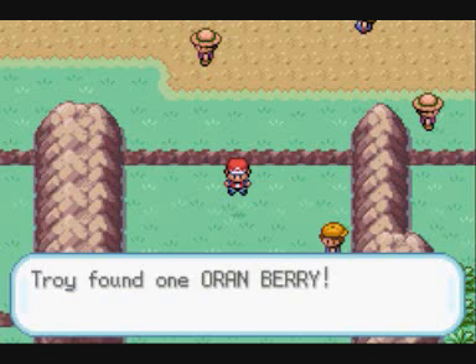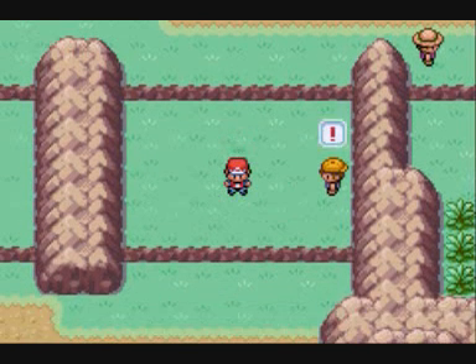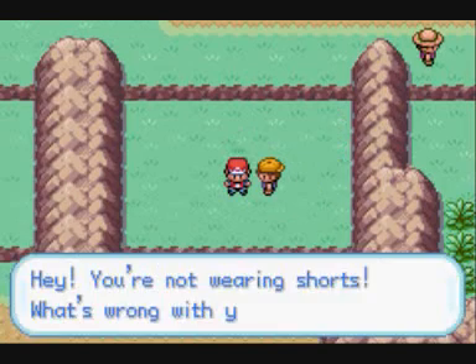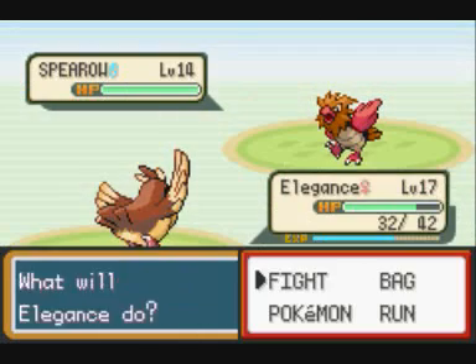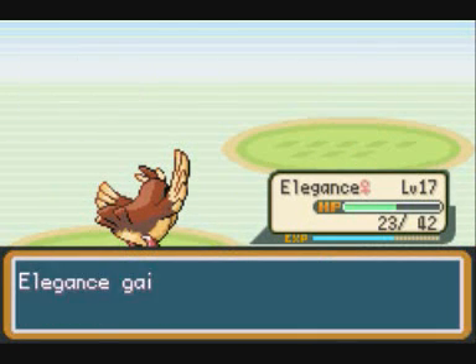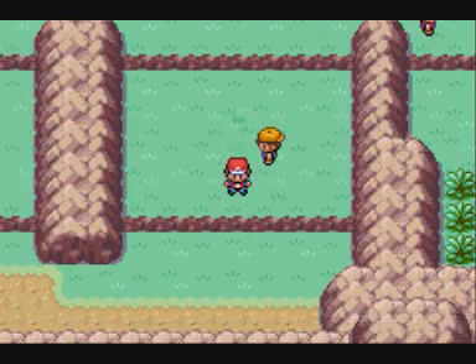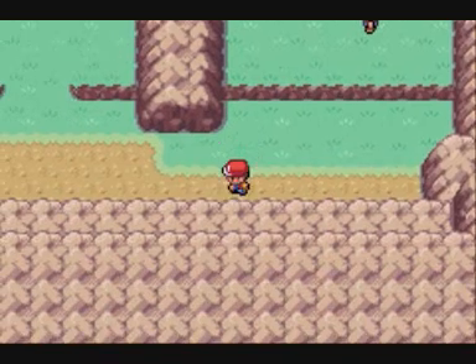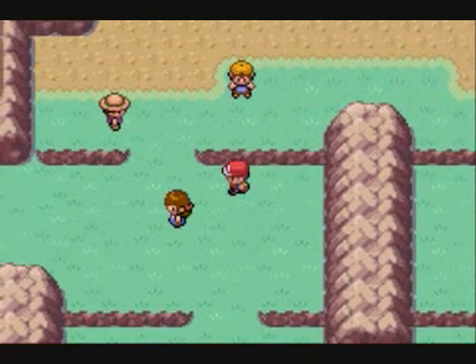There are loads of little patches throughout Kanto and in them there are berries - unlike Johto you don't have trees, so you find more berries along the way. Here we fight Youngster Calvin with one Spearow at level 14. Not too much difficulty - again two Quick Attacks from Elegance. Calvin gives 224 Poké Dollars, which is a decent amount from a youngster.